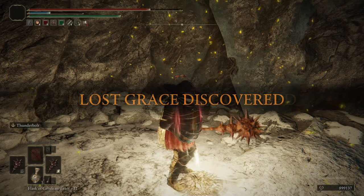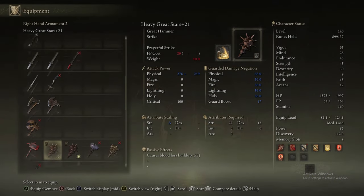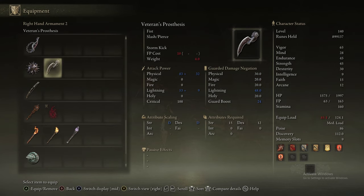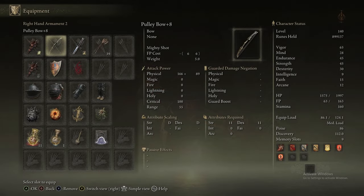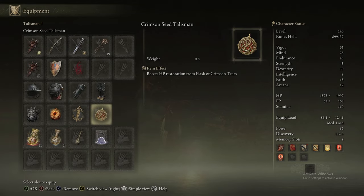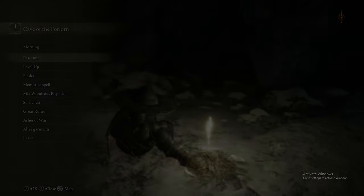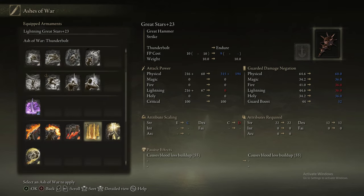We use the Stonesword Key to enter the Cave of the Forlorn. At this point we highly recommend you take off Radagon's Soreseal and replace it with something like the Dragon Crest Shield Talisman +2. You're definitely going to see good returns on your defense — not only are you taking less damage by removing the Soreseal penalty, but you're also gaining the defense bonus from the talisman itself.